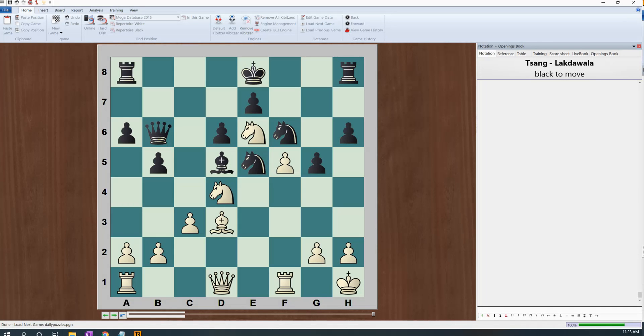Hello, this is Coach Andy and we are talking about daily puzzle week 18. And here, this is black to move.